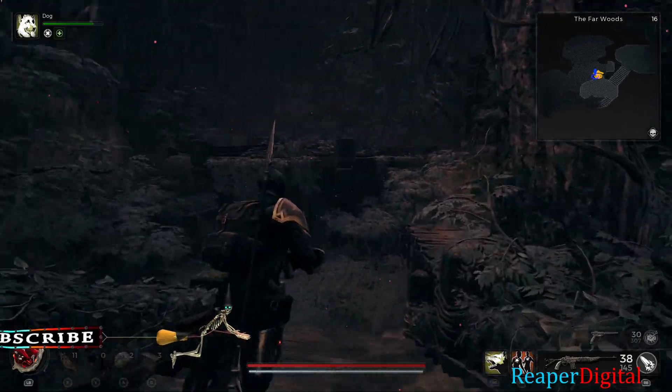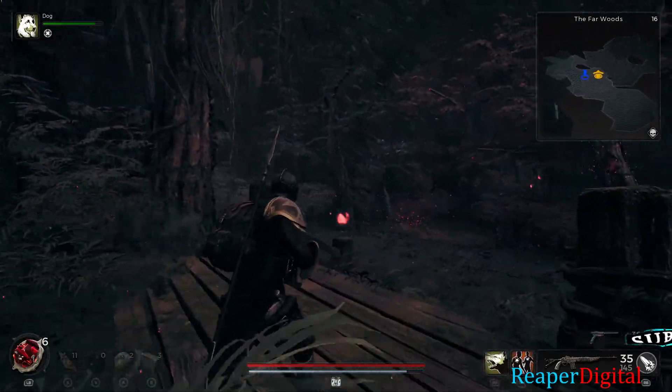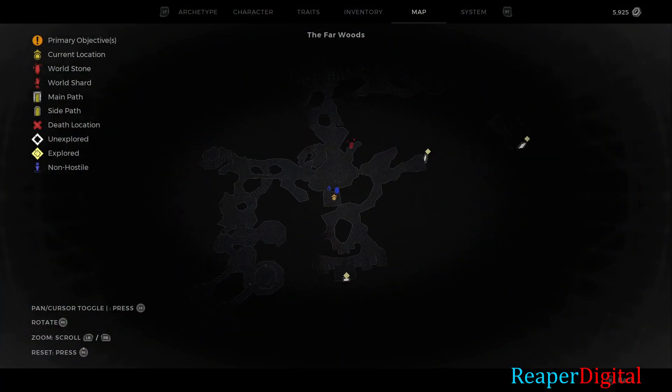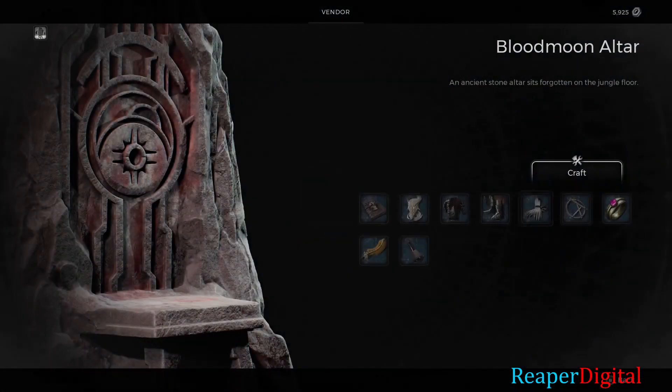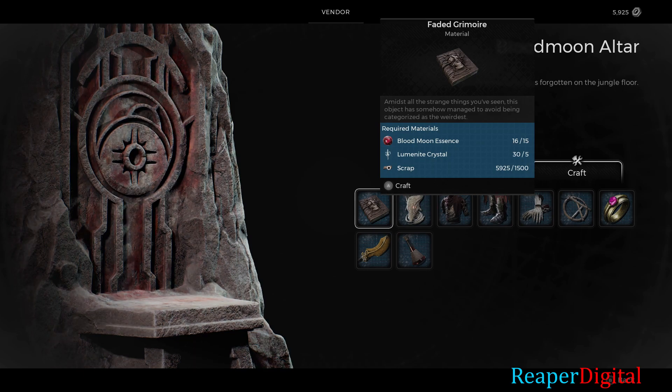Once you have a blood moon, you need to shoot and collect 15 blood moon essence. After you've gathered enough blood moon essence, you need to find a blood moon altar, which spawns randomly in the Yaesha region and is marked by a blue icon on the map.